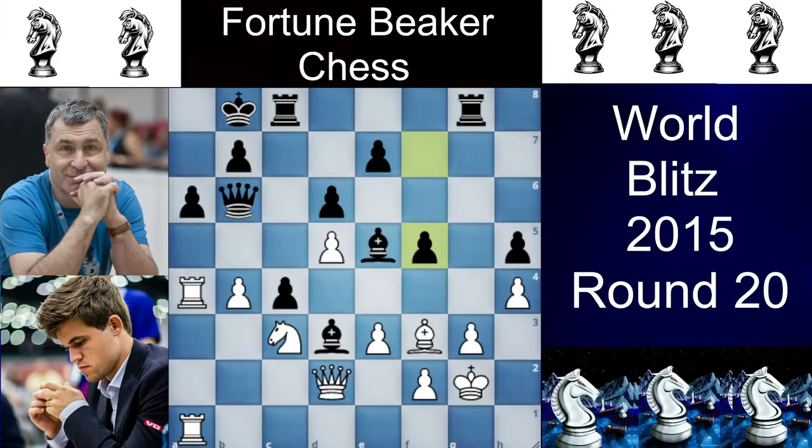Here Magnus Carlsen plays a very disrespectful move, Bxh5, which was eventually a blunder. But even if you play an engine move like R1a2 here, it's just no good after Bxg3, fxg3, and f4 here.